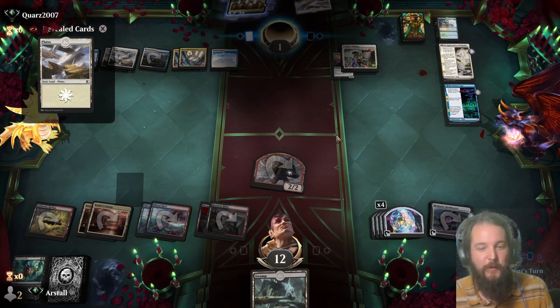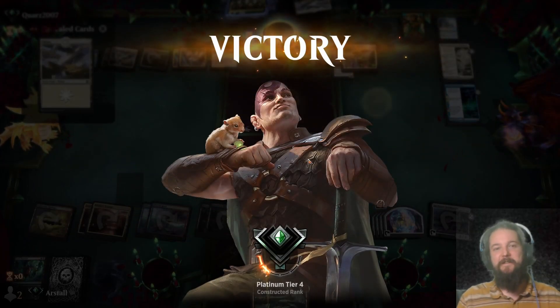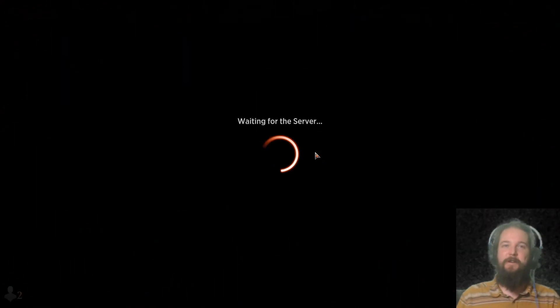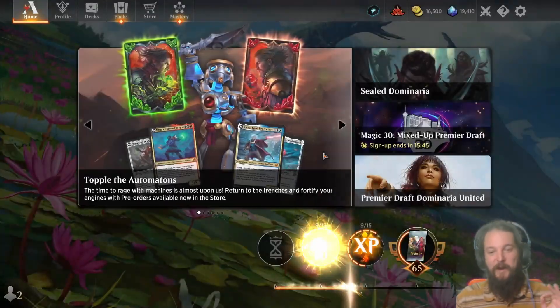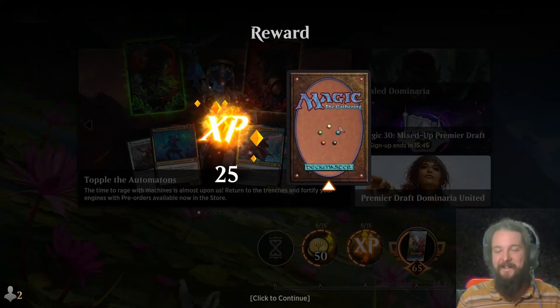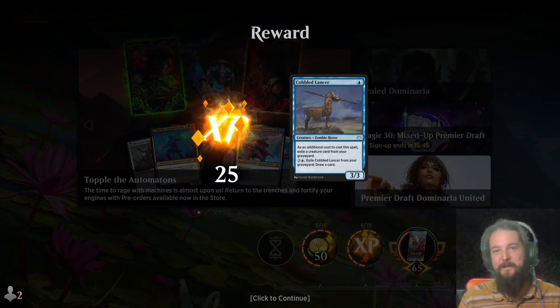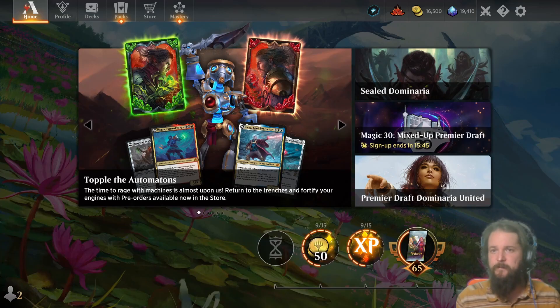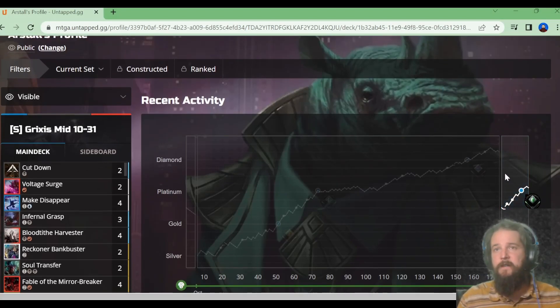Ha! What a good game, holy cow! I can't remember if we won or lost against that deck earlier, but that was probably the best Invoke Despair I've ever had — we destroyed a Ren, we destroyed their Wedding Announcement. Oh my god, it was just chef's kiss. Rank reset just happened.